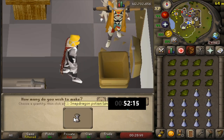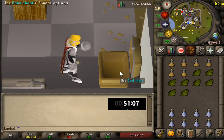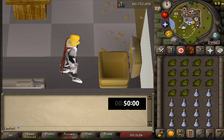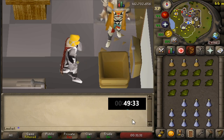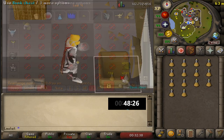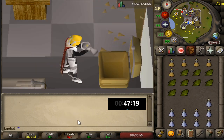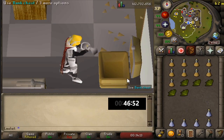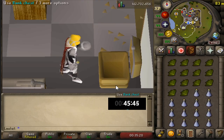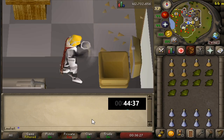The only plugin we're using is the camera zoom plugin, just to get closer to the bank chest for less movement between clicks. This method is a lot more enjoyable than the humidify video because that one had a lot more clicks and we're actually going to make more money here. Once you click the herb and the vial of water there's a nice bit of downtime while the potions are being made, so it's not as click intensive.